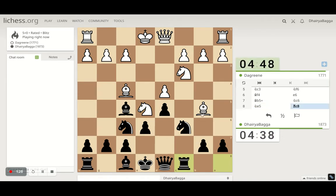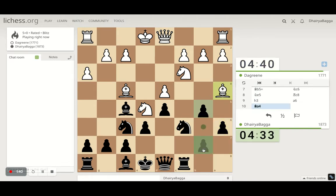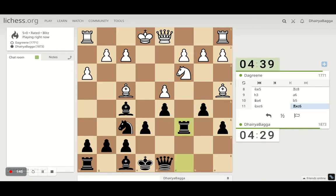Defending the knight just in case he wants to capture — we can take back with the pawn after he takes. There's nothing much he can do from there, so just play the pawn forward. He takes and I have to consider another option here.